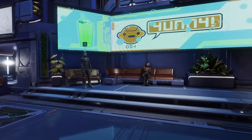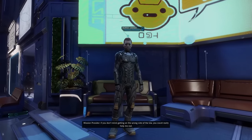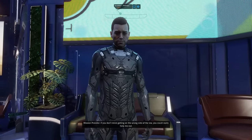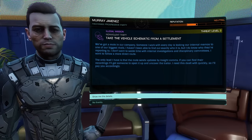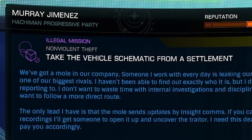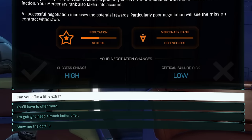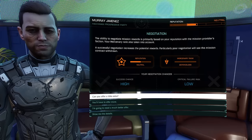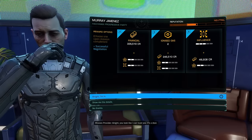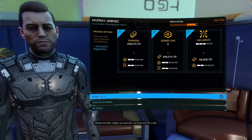Let's not take a mission yet — let's explore a little bit. If you don't mind getting on the wrong side of the law, you could really help me out. Threat level three. I got this. It's an illegal mission. Non-violent theft. Take the vehicle schematic from a settlement. I want to discuss payment — can you offer a little extra? Success chance is high. I'm gonna need a much better offer. Let's do a little extra. You look like I can trust you. Yeah! That was easy.